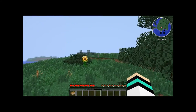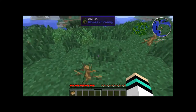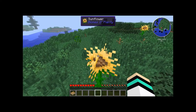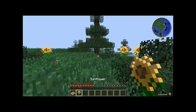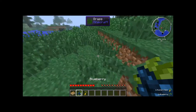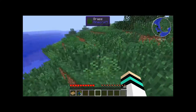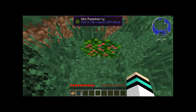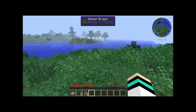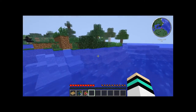When you spawn into the world, you will notice that there are lots of new plants. There are shrubs from Biomes of Plenty, but those aren't important. Things you want to look for are stuff that give you food. Sunflowers from Biomes of Plenty don't give you food, but things like these bushes — anything from Pam's Harvest Craft and Agriculture — will both give you food. Food is very important, as the name says: it's Magic Farm.